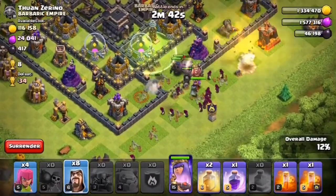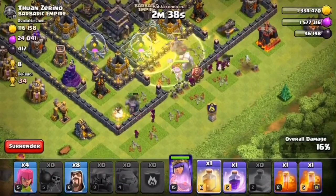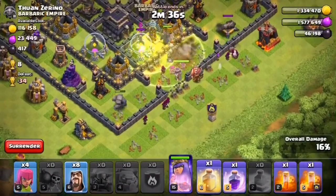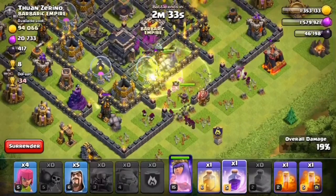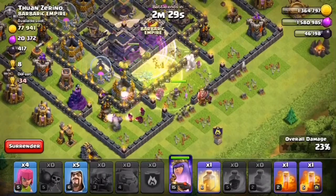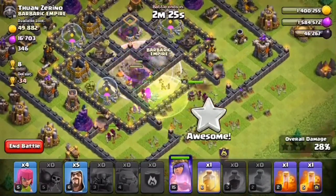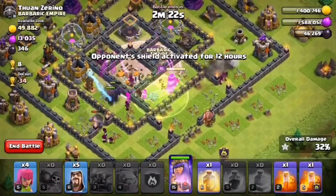Let's deploy our PEKKAs and our queen — jump spell goes down. We'll put our healing spell on the right side. PEKKAs go inside the core — this will be a very good thing for us. Now our rage spell goes down. Yes, perfect! The golem is tanking for the wizards and the PEKKAs are clearing the core.